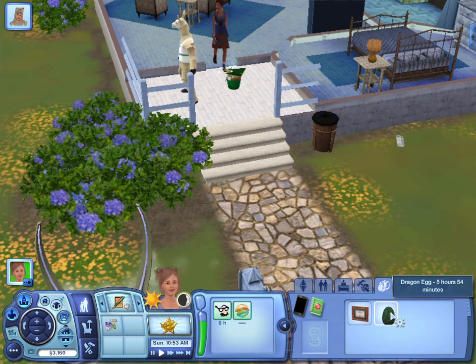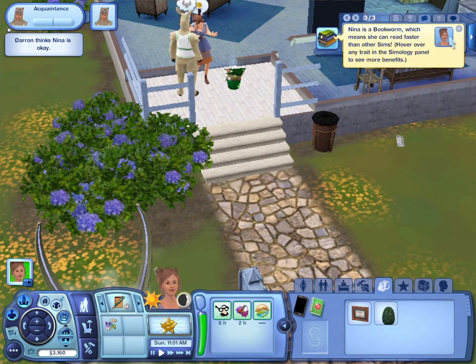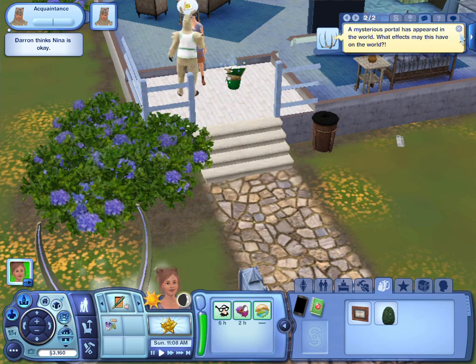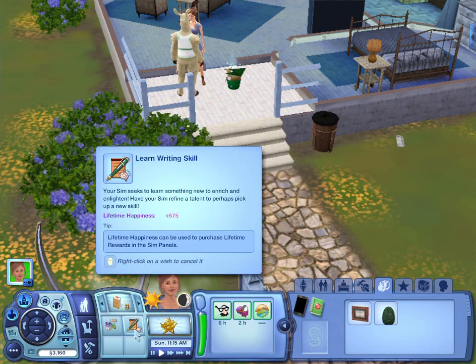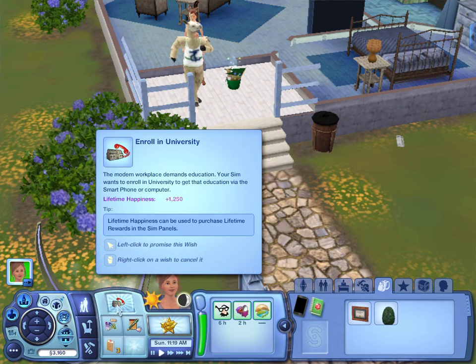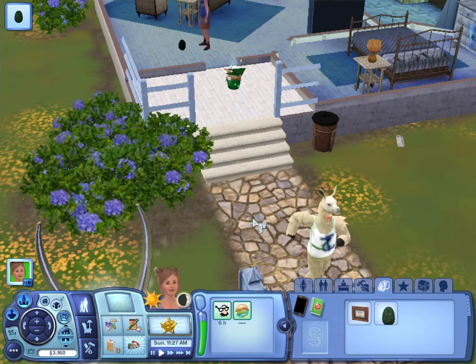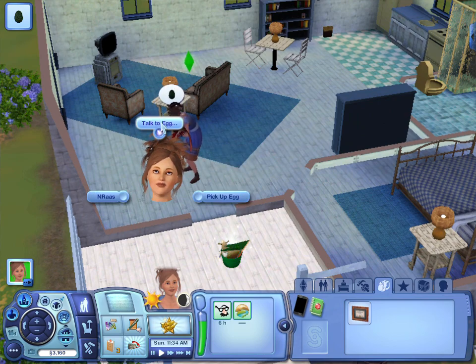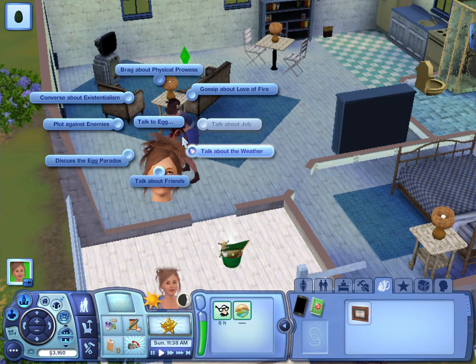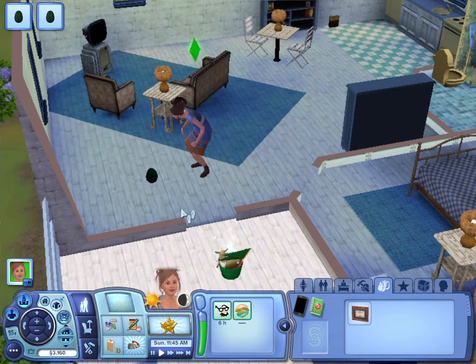Then guys, I have a dragon egg — five hours to hatch. It'll be interesting to see what happens with that. She wants to learn some skills — she wants to learn writing, she wants to read more, she wants to learn science, she wants to enroll in university. Maybe I'll enroll her. So we have a dragon egg, five hours to hatch, which is interesting. I'll let her talk to her egg for a little bit.